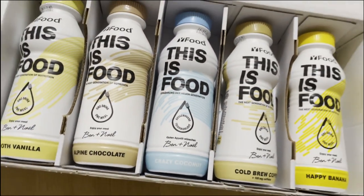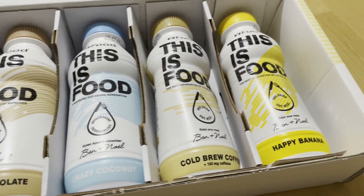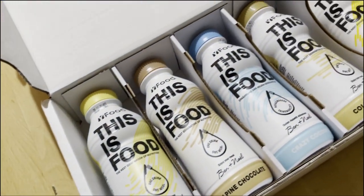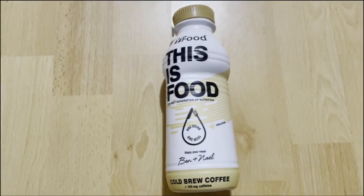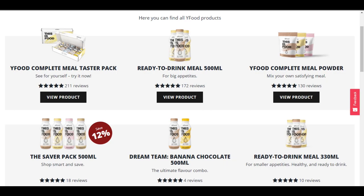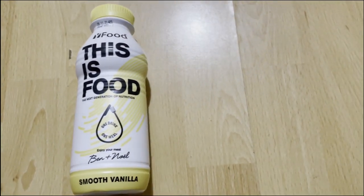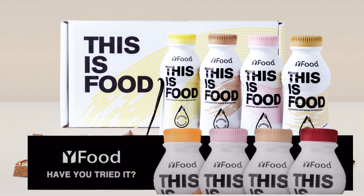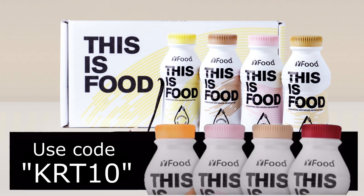This video is sponsored by Huel. Huel have been kind enough to send me a taster pack to try out for you guys. If you sit at a desk all day and don't have time to make food, or you're on the go and want a quick convenient meal, Huel is a great alternative — it's healthier than snacking and keeps me full for ages. The pack contains smooth vanilla, alpine chocolate, crazy coconut, cold brew coffee, and happy banana. My personal favorite is the smooth vanilla. Go to the description, click the link, or head to Huel's website and use code KRT10 for 10% off.